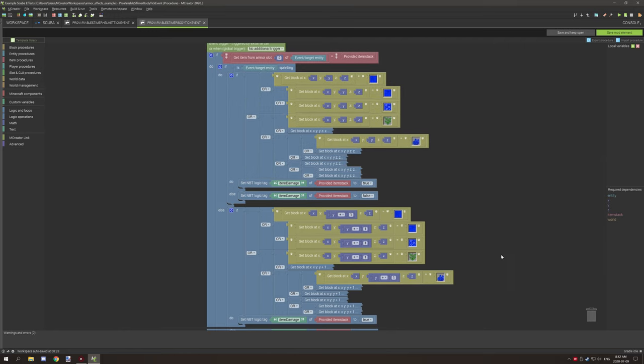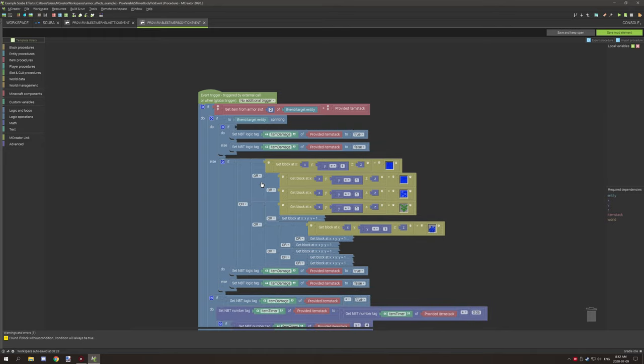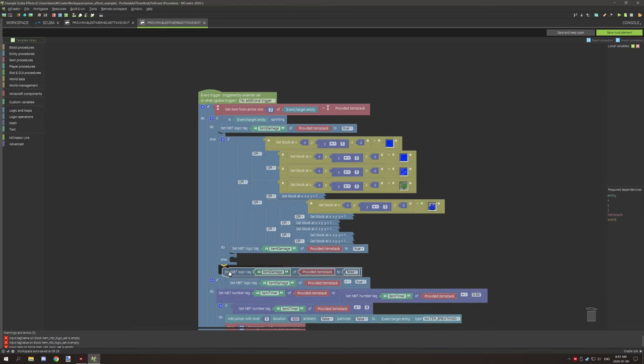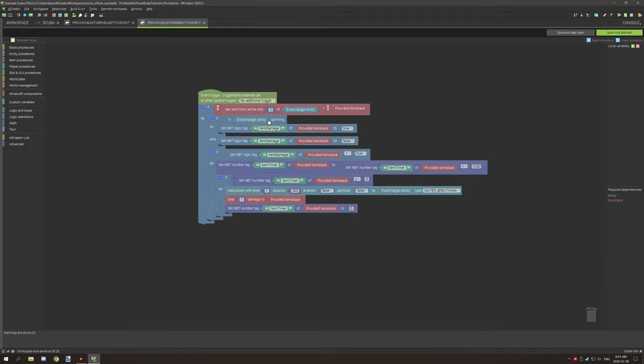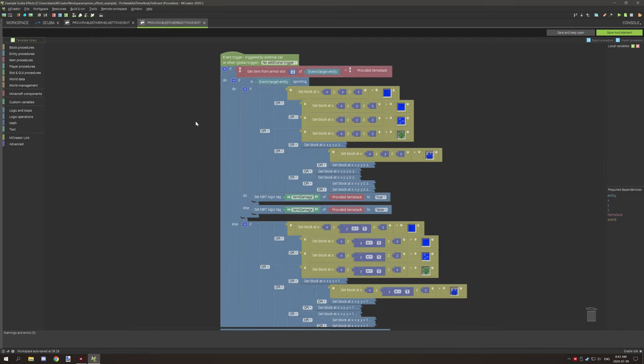If you want to customize this and don't want it to run only when in water, you can remove the water block-checking section entirely. You'd just have one condition — for example, if the player is sprinting, set the tag to true; under the else, set it to false. You can add or remove conditions in the if statements as needed, just make sure both branches stay consistent or you'll run into problems.